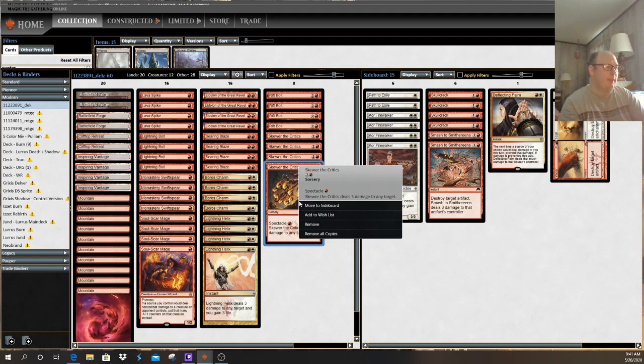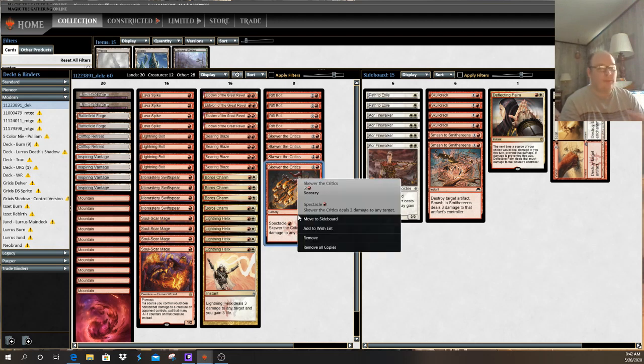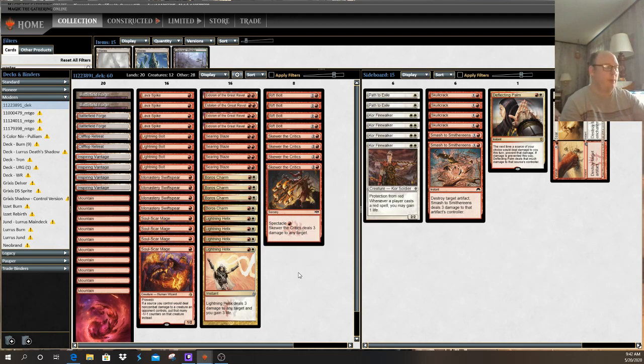Skewer of the Critics is a three-damage, three-cost sorcery. However, it has a unique ability called Spectacle — if your opponent has taken damage this turn in any way, whether they cracked a fetch land, one of your creatures hit them, or another spell hit them, you can pay its Spectacle cost of one red instead. So you can either cast this for three mana if you've done no other damage, or cast it for one mana if you've damaged your opponent some other way.